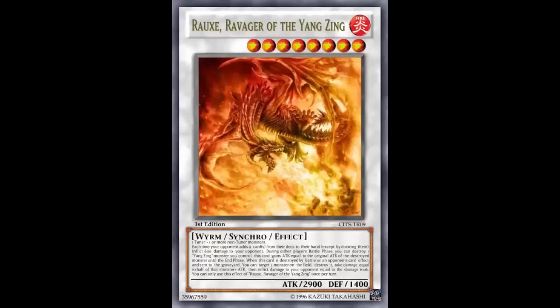It's kind of like a Ring of Destruction — you pop a monster, take half its attack as damage, then your opponent takes the same. There's no draw scenario; you take it first. It could finish off your opponent, but since this card is high-attack, opponents are unlikely to destroy it by battle — they'll probably use targeting removal like Number 101 or Castel. So this effect won't go off often.